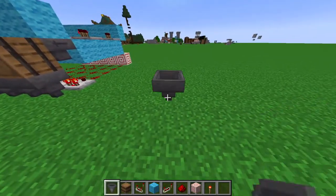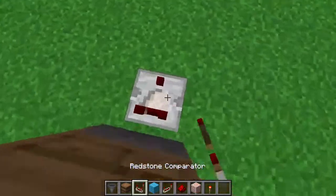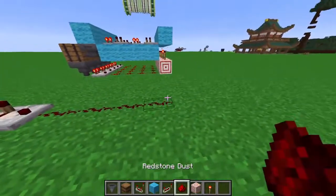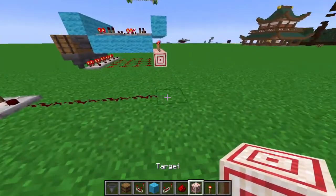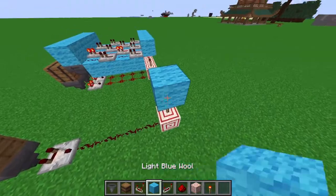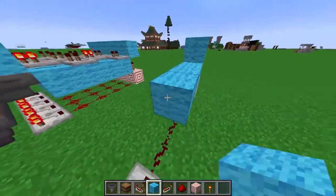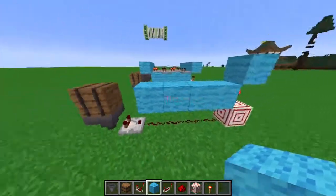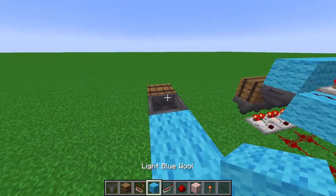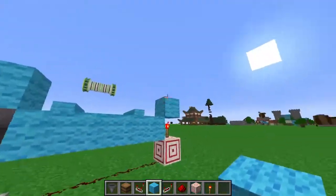So to make one cell, place down first a hopper, then a barrel on top of that, with a comparator going out of the hopper, and then four redstone coming out of here, then a target block, then a redstone torch, a block above the redstone torch, and then blocks going all the way — four blocks going here — and then a hopper going into this barrel, then a block on top of the barrel. You don't have to use wool, you can use whatever solid block you want.